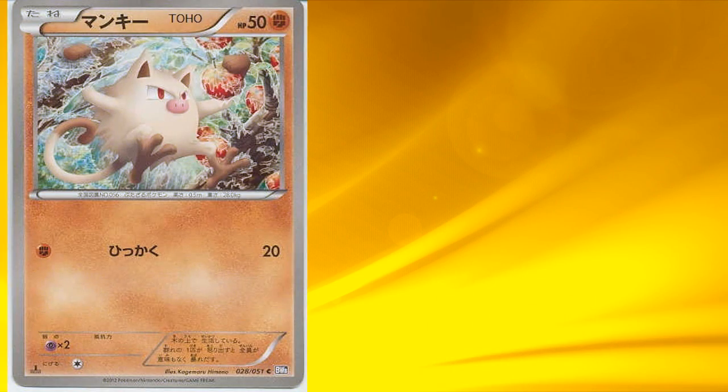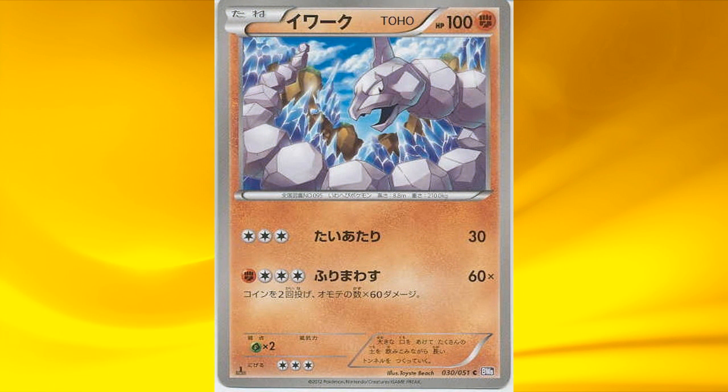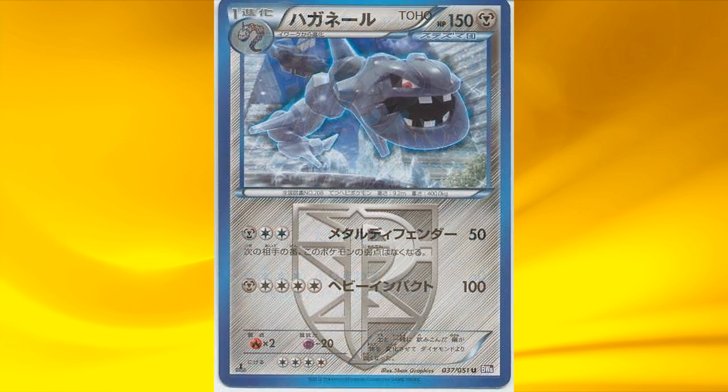Then we have the Tynamo killer, Mankey, which goes to Primeape, but it isn't that strong to be honest. Then there's Onix — it has a ton of HP, but the attack costs are ridiculous. It evolves into Steelix, which has 150 HP for a stage 1, which is huge, but his attack costs remain way too much and his retreat cost also sucks. I wouldn't actually mention Steelix, but since this is a full review I'll mention every last card in the set.